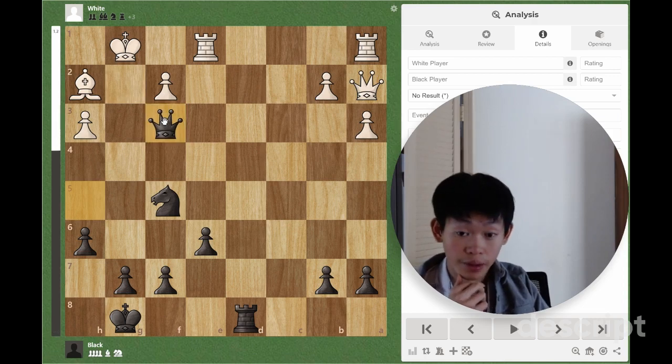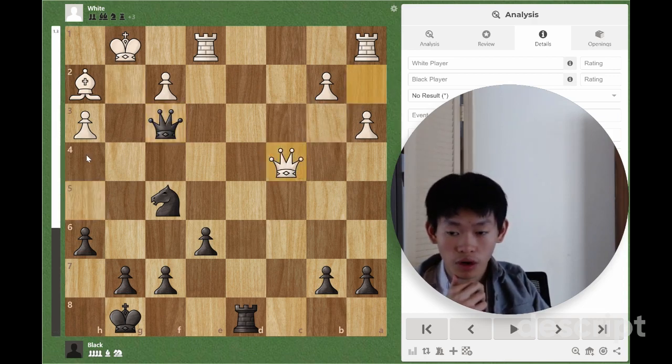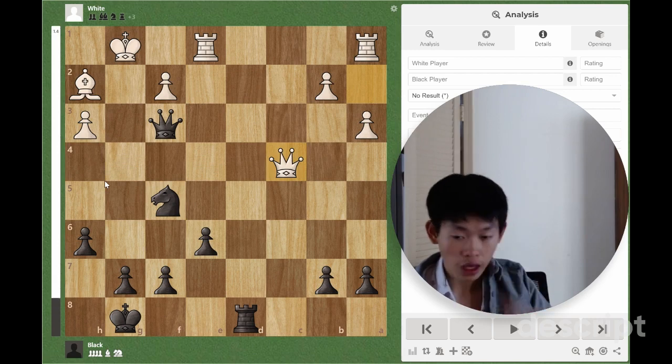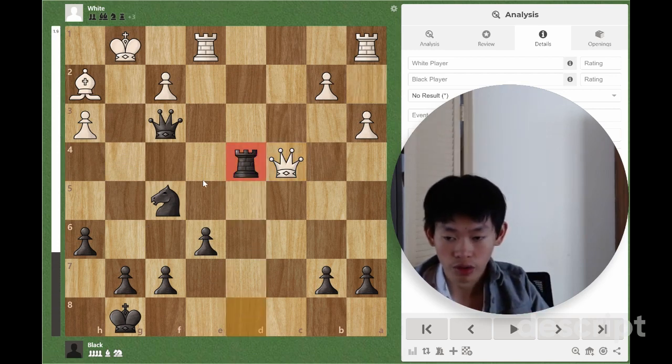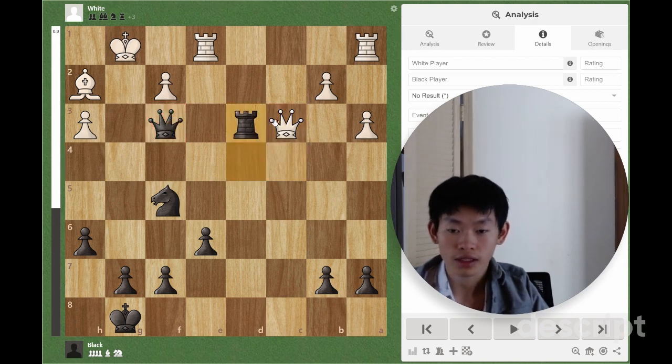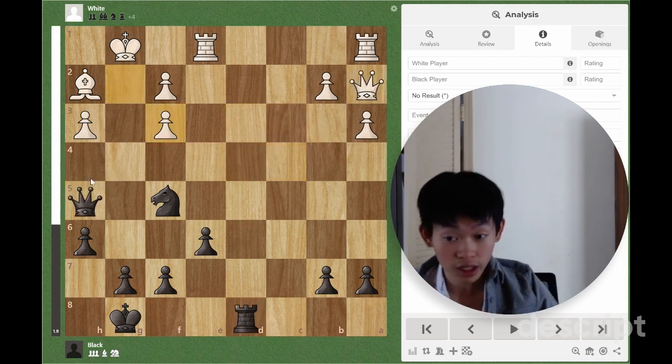But if I play Queen takes F3, White will play Queen C4, defending against Knight H4. So if Knight H4, there's Queen takes H4, obviously. And if Rook D4, if we try to take control of the D4 square, White can even play Queen C3 and force an exchange, and White at least has a draw after this. So we have nothing better to do — that is why Queen takes H3 is the right answer.